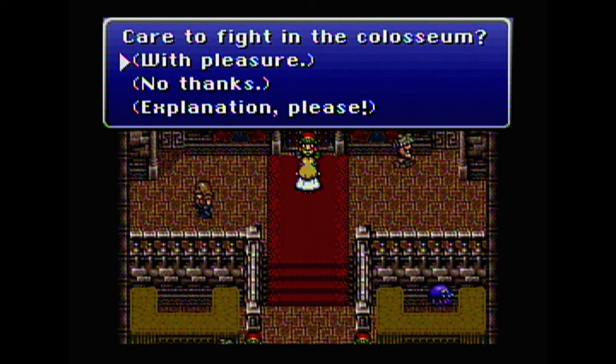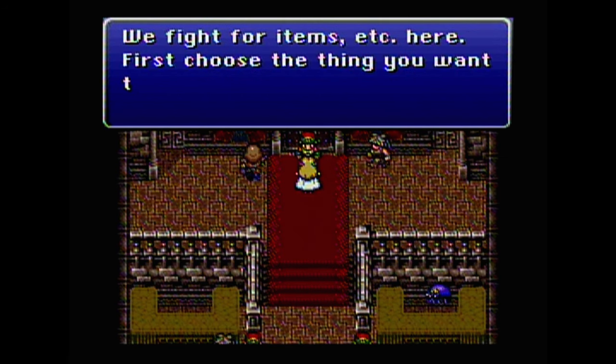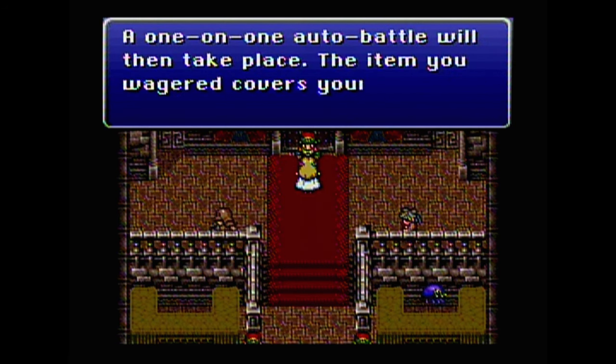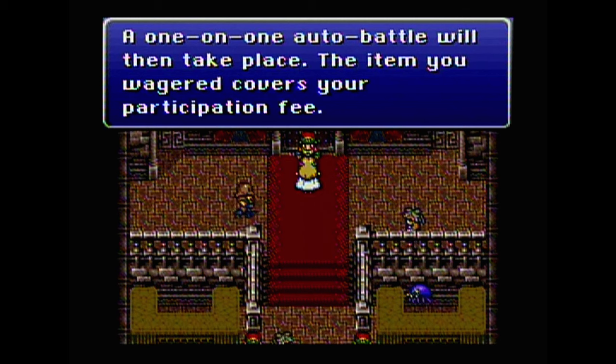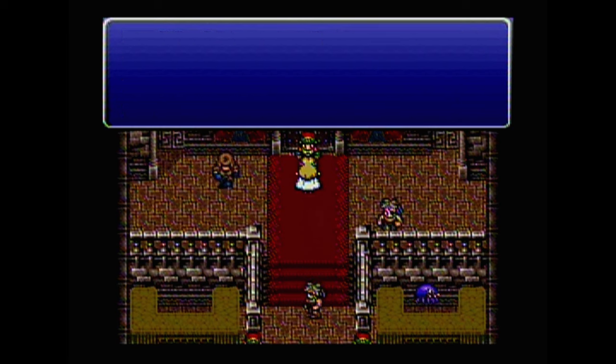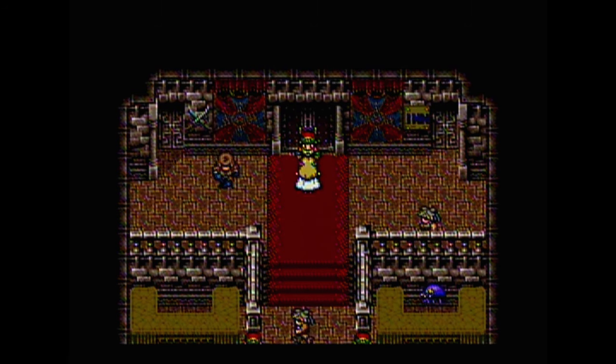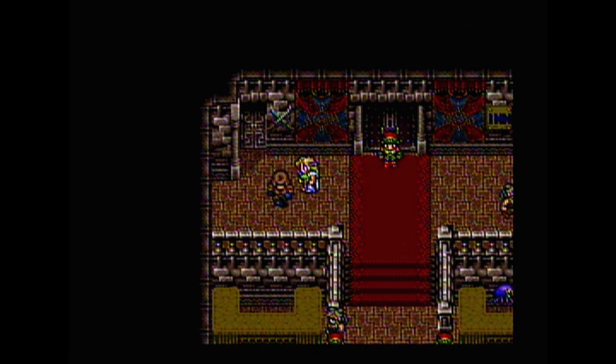Care to fight in the Coliseum? We fight for items. First choose the thing you want to wager, next your opponent will appear, choose someone from your party to fight, a one-on-one auto battle will take place, and the item you wagered covers your participation fee. If you win, you'll be rewarded with an even better item — that's all there is to it. Let's do this.